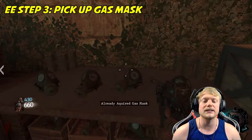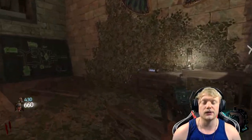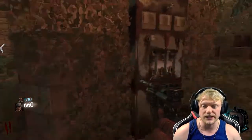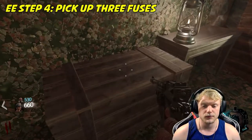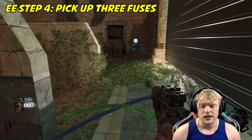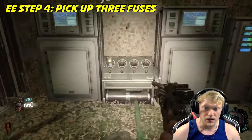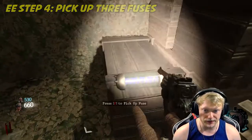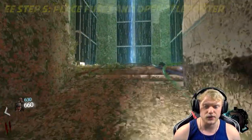The reason you need this gas mask is because to do the Easter egg there are rooms where it will slowly kill you because of gas. Now that we have the gas mask, you won't have to worry about it. While we're in here, there are three fuses. We're going to use that pickaxe to mine through here and grab the third fuse, then we're going to put these in. What this does is open the teleporter for us.